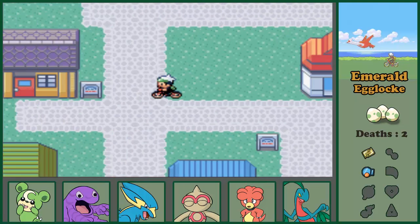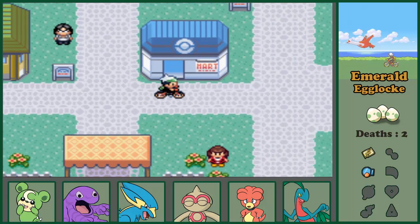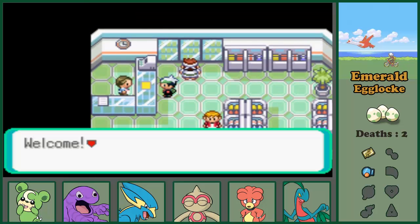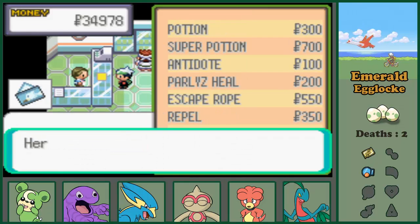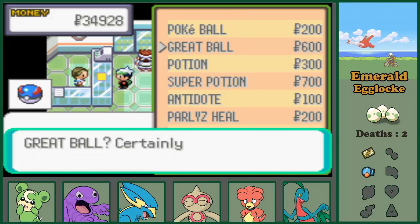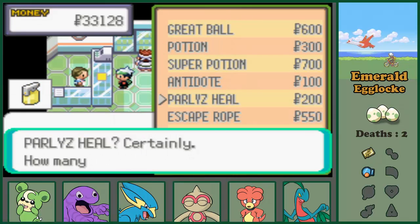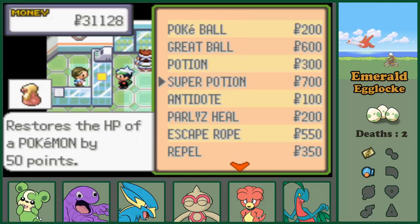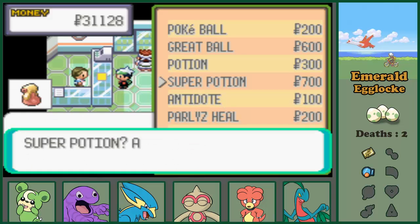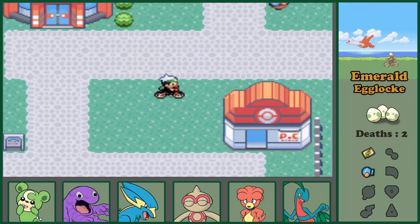We better get that Harbor Mail. Welcome - how may I serve you? I'd like a mail please. Oh, it's shaped like a windmill, I never saw that. We'll get all sorts of other items like Great Balls, Paralyze Heals, and healing items. I don't remember what I bought - again, I'm watching the video without sound and I remember mostly what I said but not to that level.